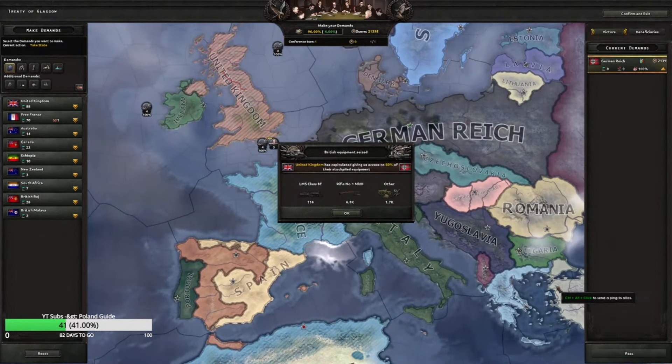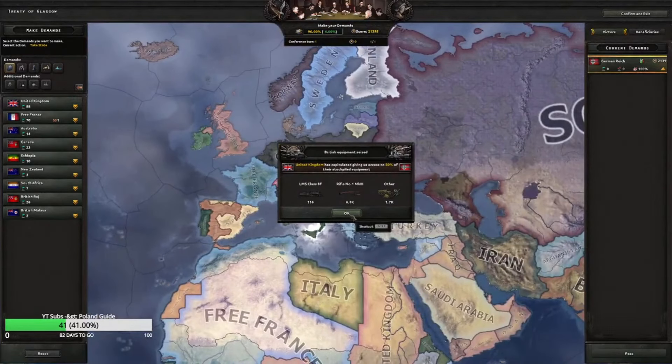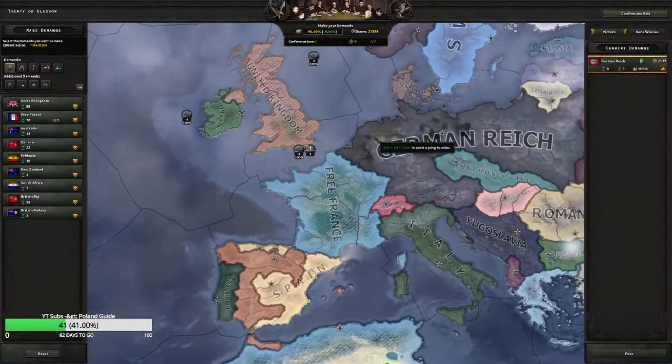We still get the war goal against Czechoslovakia, so we can just move everyone back over. We get 6,000 guns — we're going to need that desperately. We get the whole tamale — we get Canada, this is amazing. We're gonna have a hard time keeping up on guns, so the first thing we need to do is take cores because we're not gonna have war score to get all this stuff. Ethiopia since they're in the Allies — we could make a puppet with the English navy, or just forget about the puppets. These peace conferences trip me out quite a bit.